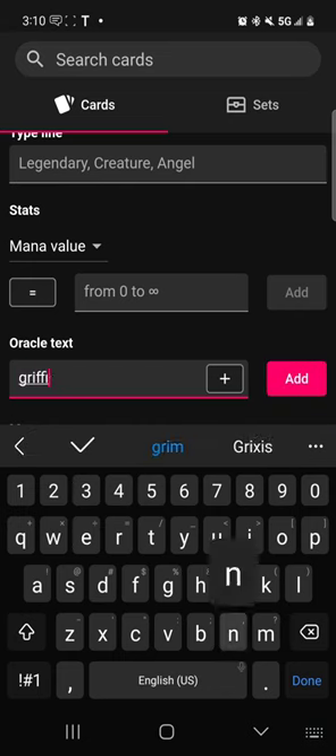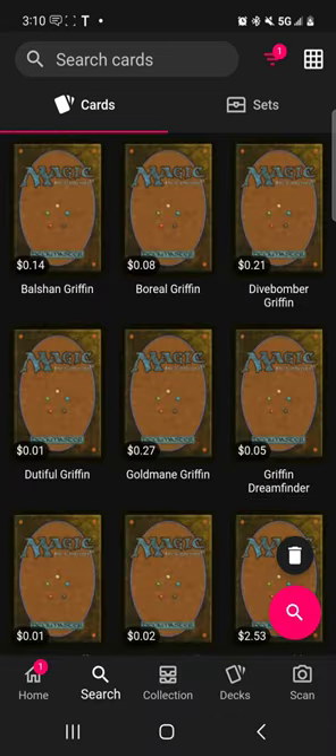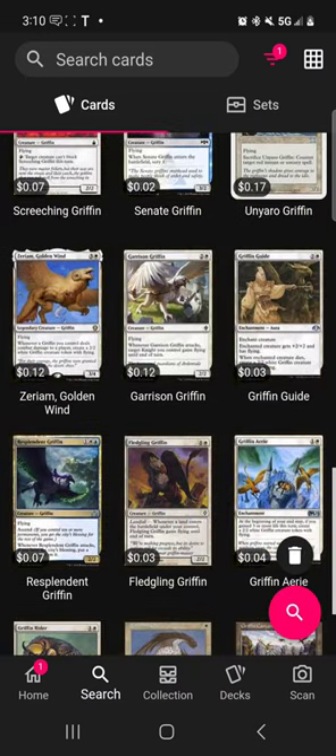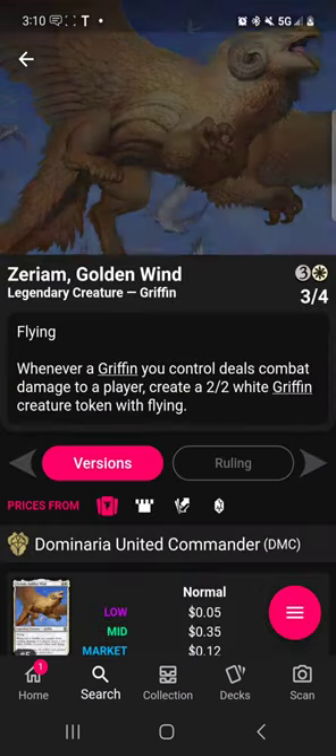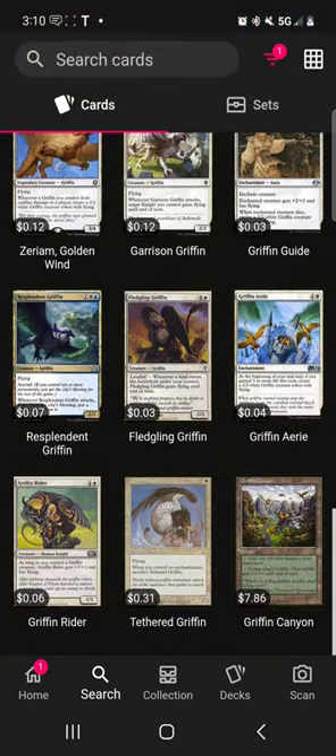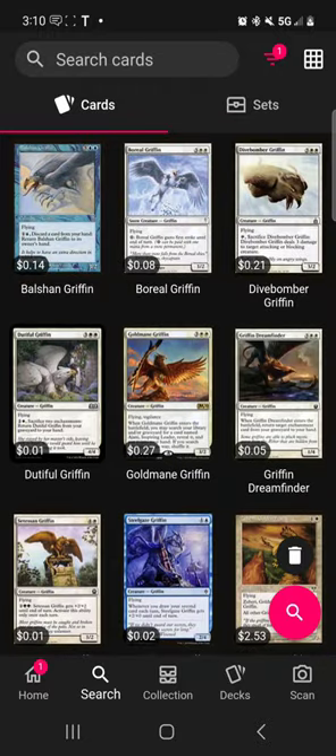Griffins are a really underrepresented type; however, we did recently get a legendary griffin in Zerium the Golden Wind, about a year, year and a half ago. So it's not like it's a forgotten tribe — I feel like there is something that could be done with it.